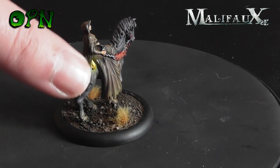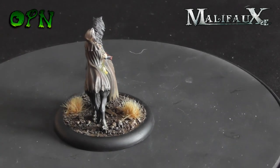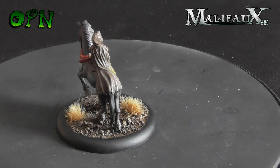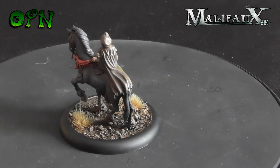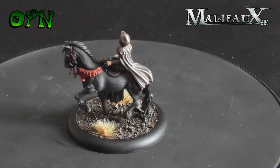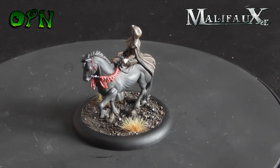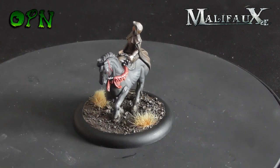This is my favourite master of the Resurrectionists: Reva. She has got crazy abilities to move across the board and get to opponents. I think she has about an 18-inch range combined with her movement and her charge, which is just ridiculous really.